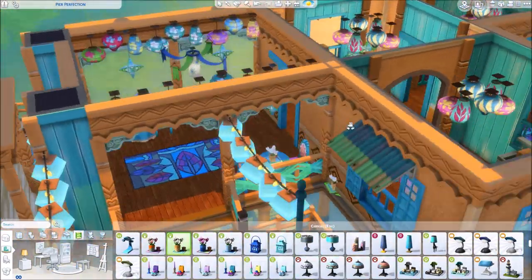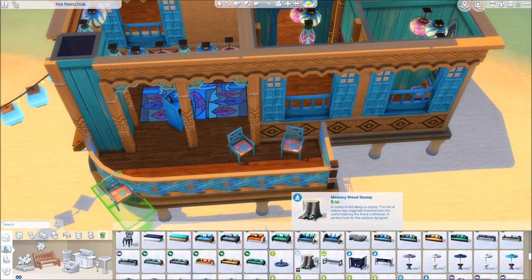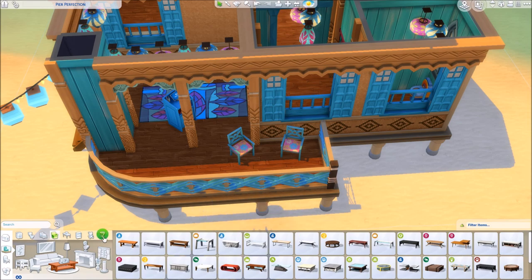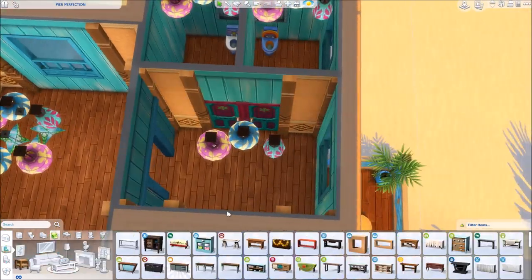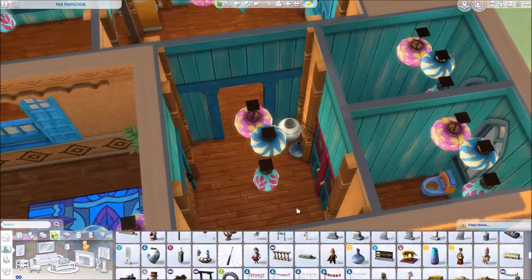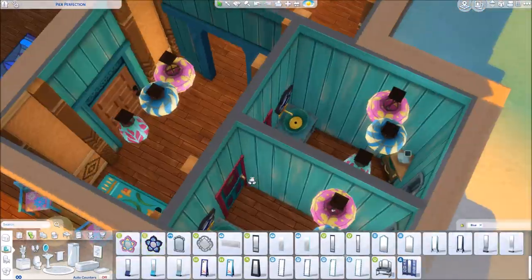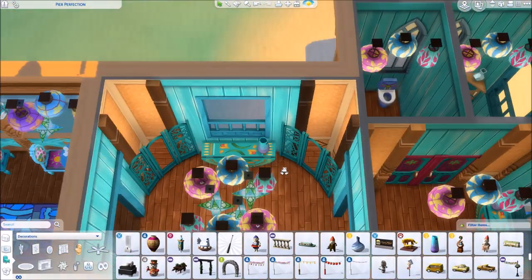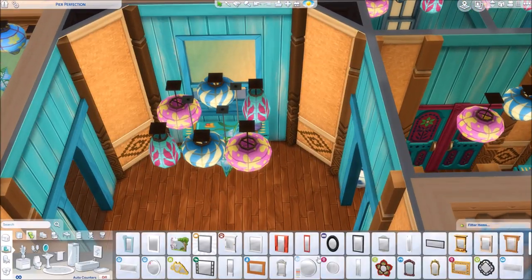I switched here between the orangey wicker wallpaper and the blue wooden paneling from the Island Living Pack. There are also two bathrooms — basically unisex toilets with a sink. I didn't use any doors that could restrict you from going inside, because I always hate that. Basically I just thought about how many colorful things I can put in there that have a blue base or an orange base and then stuck them in.